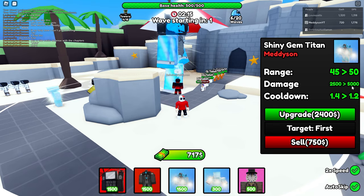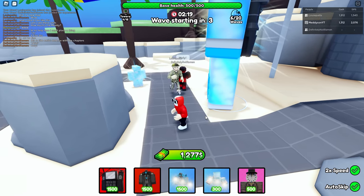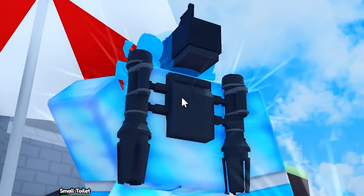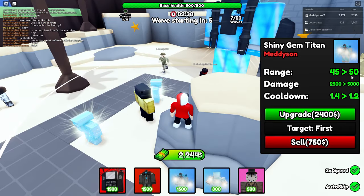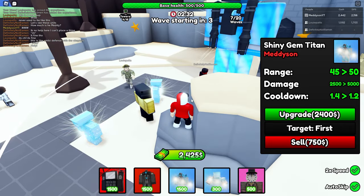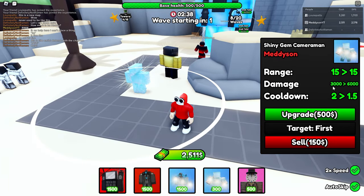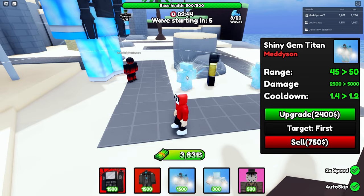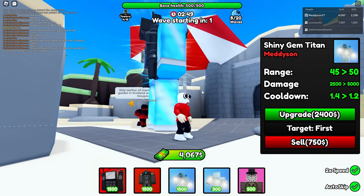What does it do? 50 range, 1.2 cooldown, 5,000 damage. It's shiny — shine bright like a diamond. How much is the upgrade? 2,400. Wait, I'm reading the stats on the right — it's the one on the left. Okay so this one's fifth. Oh, this one starts off at 3,000. Wait, is this better? Is my shiny gem titan better? 2,500 damage, 1.4 cooldown. Oh, it is better. Actually — wait, I don't even know.